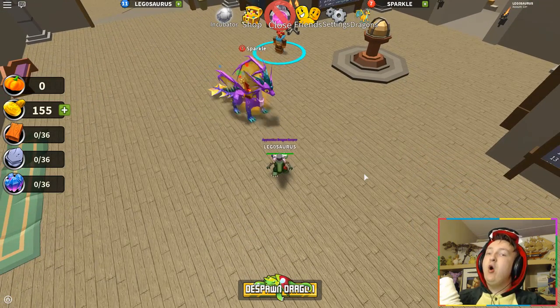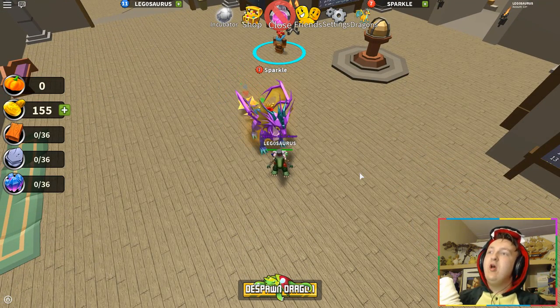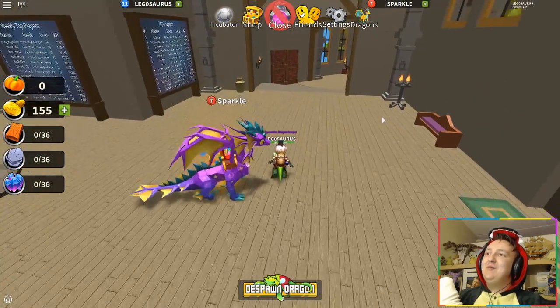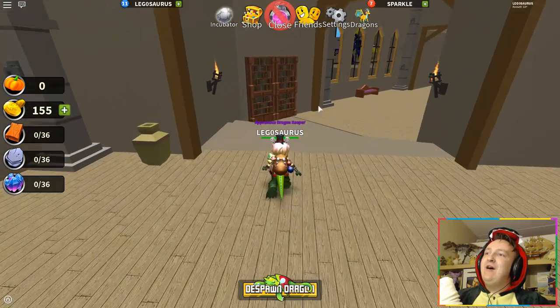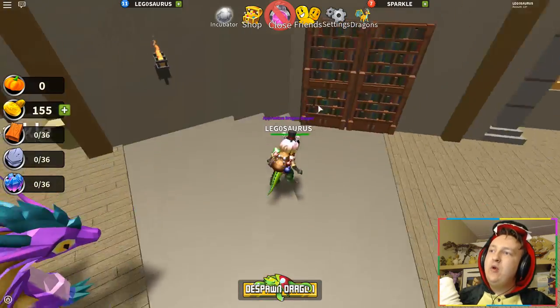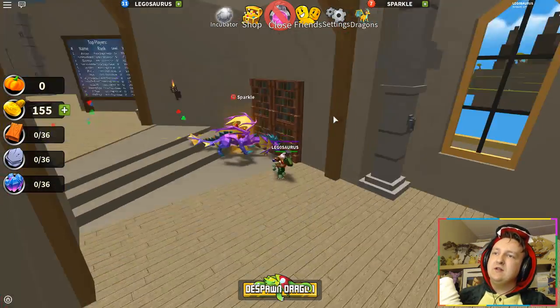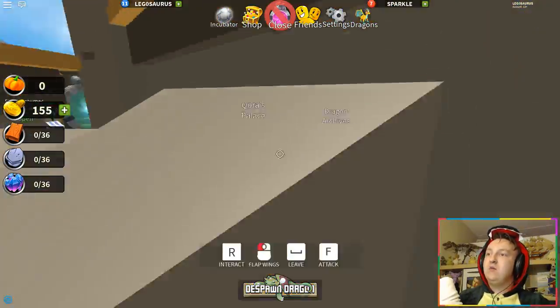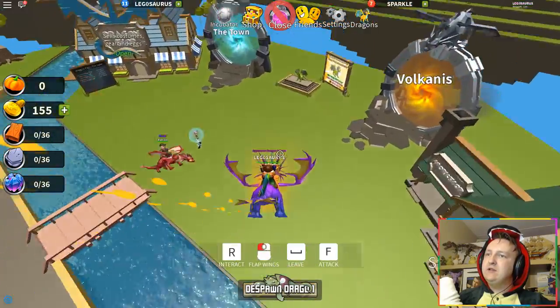It says 'no quests available,' so I hope that means I'm done with the tutorial for real this time. I'm not going to do the tutorial again — please just let me play the game. These bookcases over here, I swear they still look like there's something behind them, like they can just open up Star Trek style. But they can't because there's no room behind them.